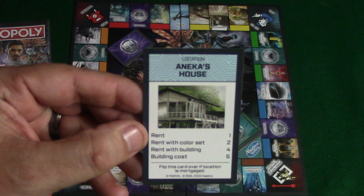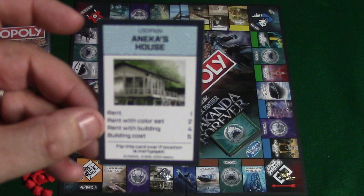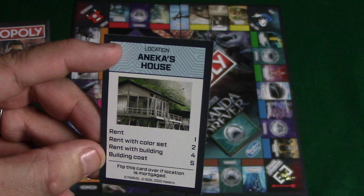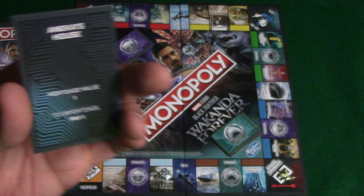If someone else lands on it, they're going to pay me a rent cost of one. If I have both properties in the color set, they're going to pay me two. If I have a building on the property, they're going to pay me four. The building cost is also listed here — I can build once I own both properties in the color set, and it's going to cost five vibranium to put a building there.